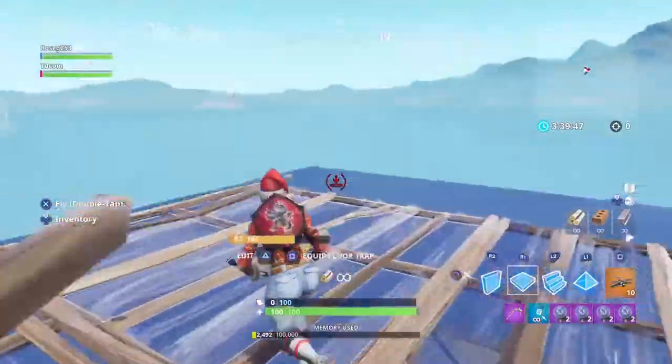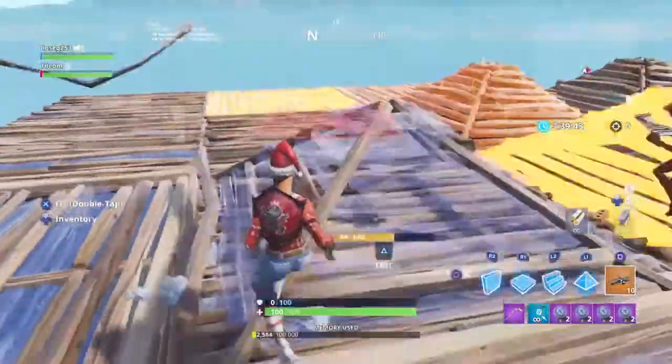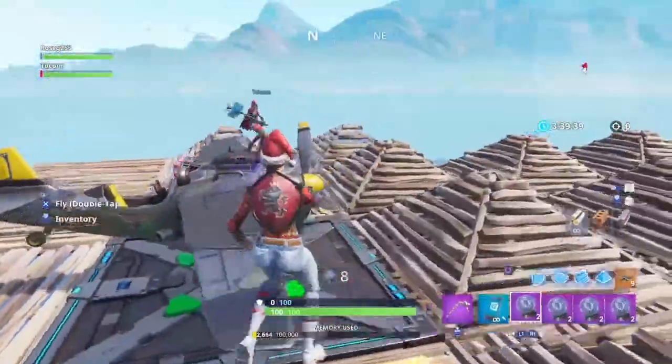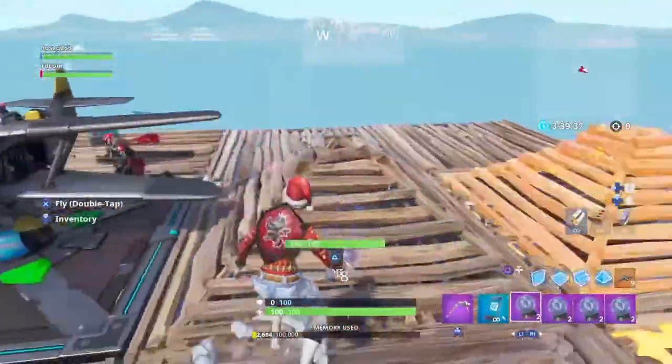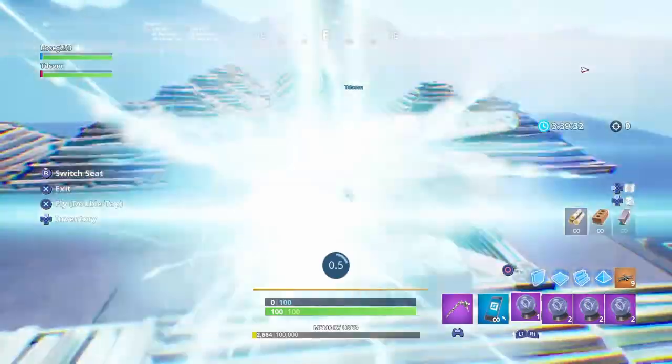Make sure the plane is okay. All you have to do is spawn a plane — spawn a plane in the middle. You need one teammate so he can drop the plane. TD, get in the plane.